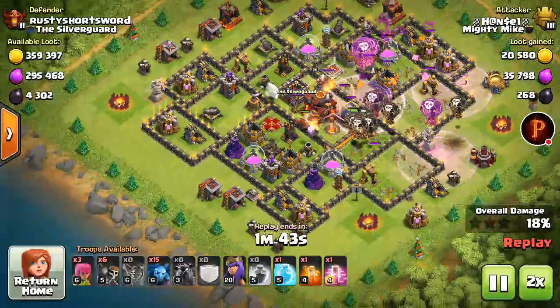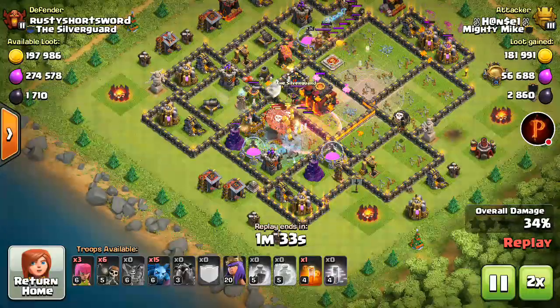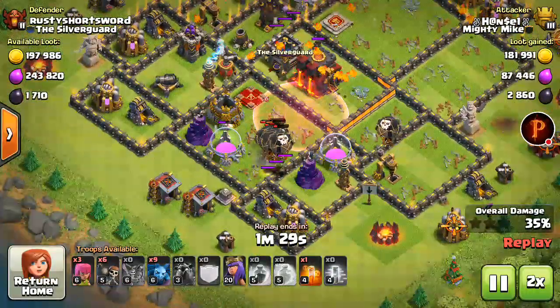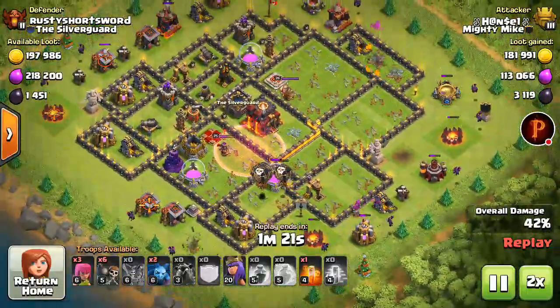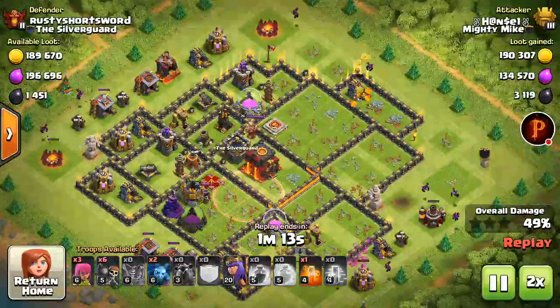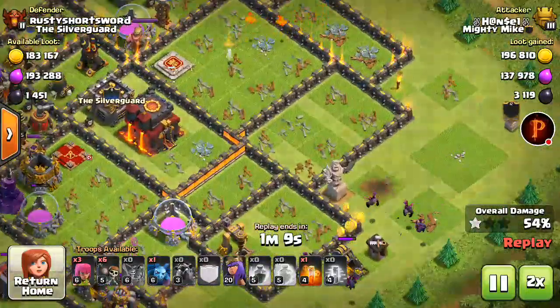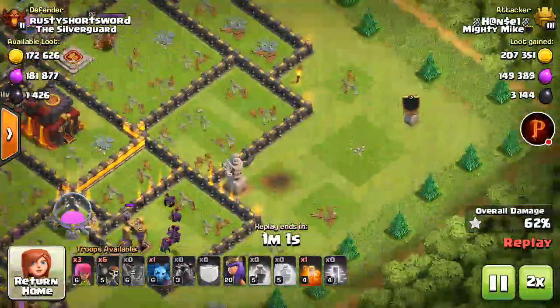So you can see lava loonion — this strategy is working out for me right now. All the balloons are destroying the wizard tower and Teslas, then we just need to clear out the outside buildings with the minions. Now we're gonna break inside the base with some archers and wall breakers.